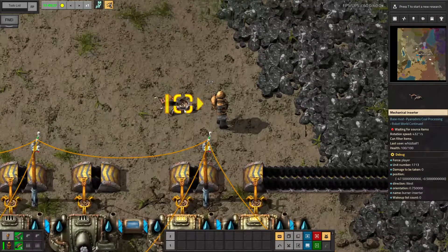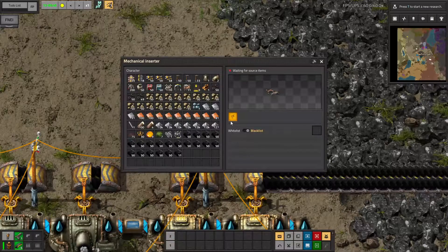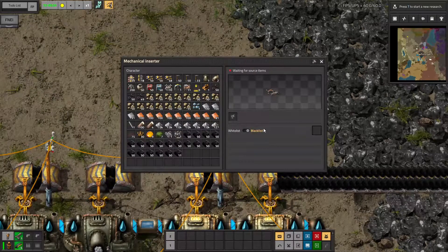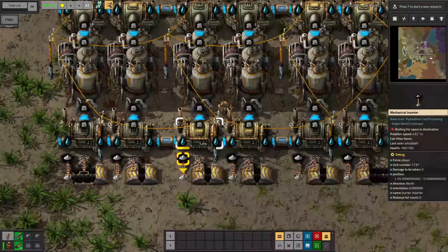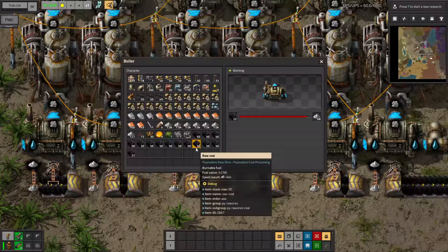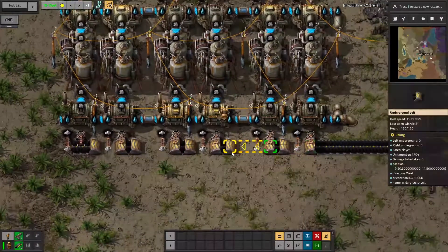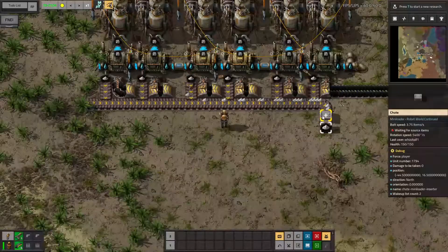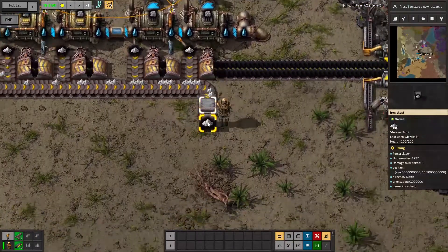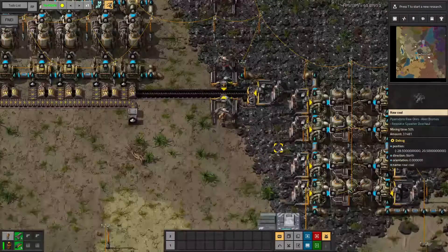Apparently we have these things called mechanical inserters. These mechanical inserters replace burner inserters, do not require power or fuel, and have a single filter slot so that I could whitelist ash. Better yet, according to the rate for these inserters of 1.2 per second, they are just barely enough to take all the coal into the boilers. With the help of some more belts and a chute from the mini-loader mod, I am now loading all the ash into this chest, which I will occasionally shoot the life out of.